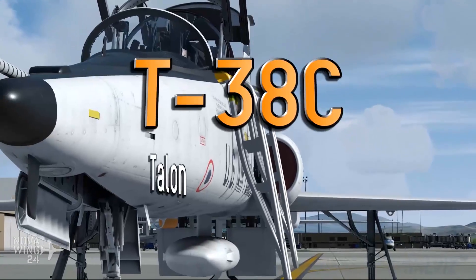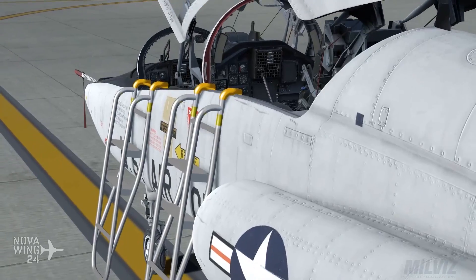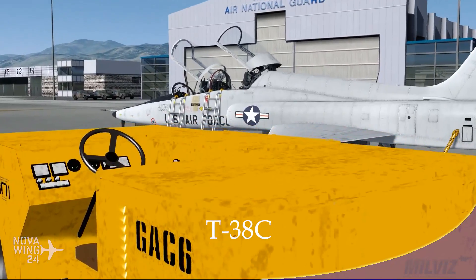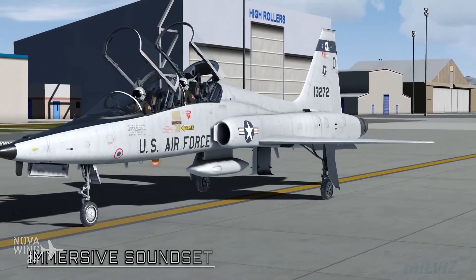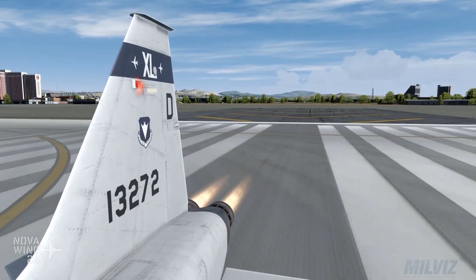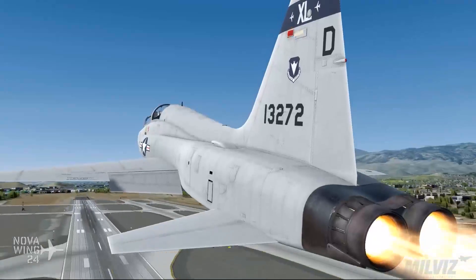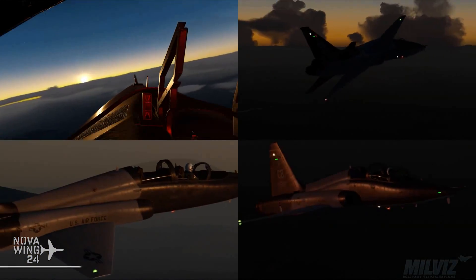Moving from Aeroplane Heaven to Milviz and their latest release this year — the T-38C Talon, their latest release in their advanced series of aircraft. This is built on their previous experience with the T-38A. For those who may not know, the Talon is essentially the two-seat trainer variant of the F-5 Freedom Fighter, a lightweight fighter from the middle of the Cold War. The T-38A was the primary variant that would train decades of USAF fast jet pilots.